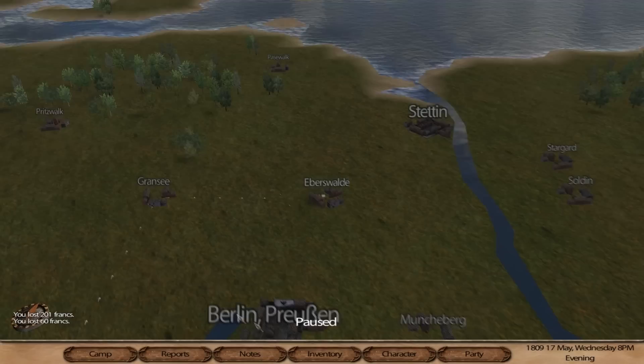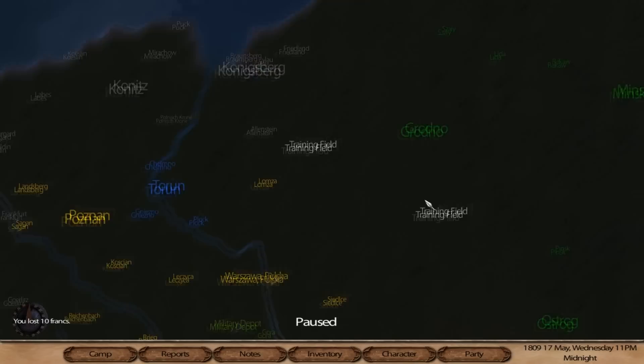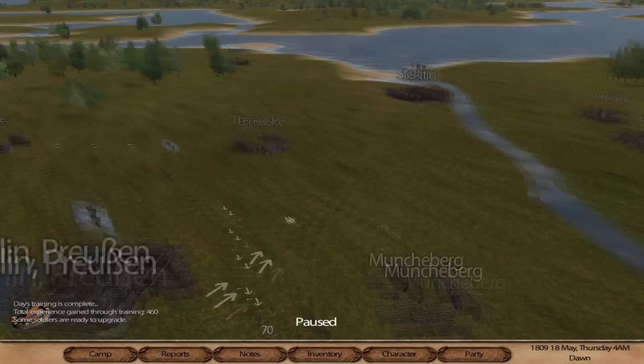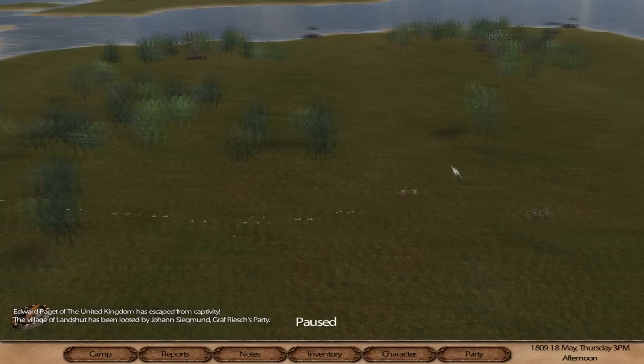We're at 69 troops — awesome, still not at the cap. We should find some deserters or bandits. There are supposed to be bandits somewhere near Russia, but you never know. We still haven't really aligned ourselves with a nation.